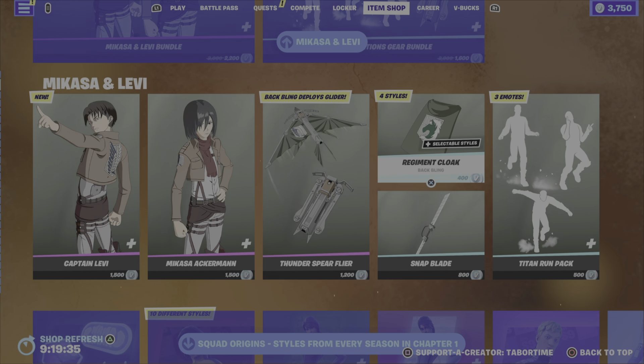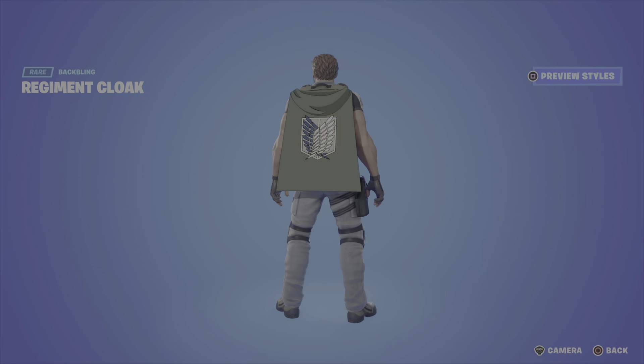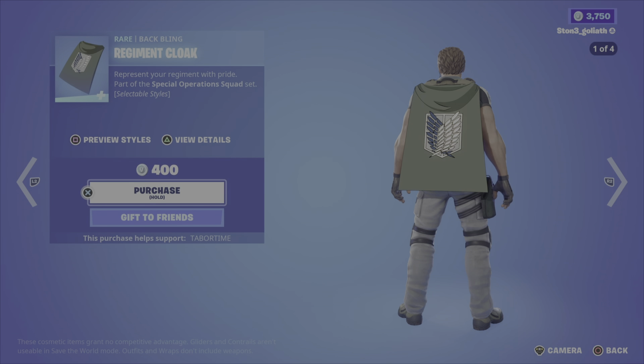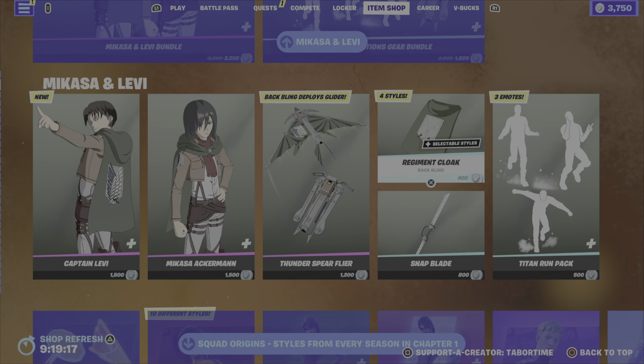I mean, I don't care for these skins at all — I don't like the cartoon look. She's $1,500 as well. That's $1,200. I think the glider... well, I guess a glider and a back bling, maybe just $1,000.